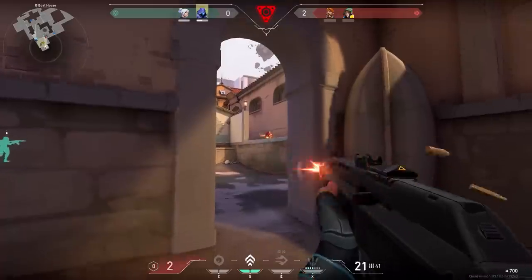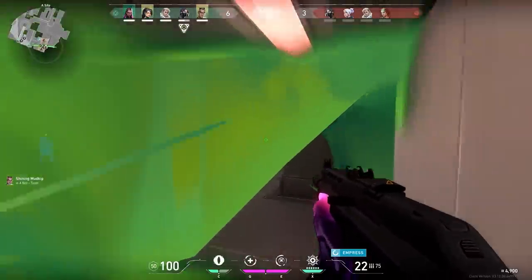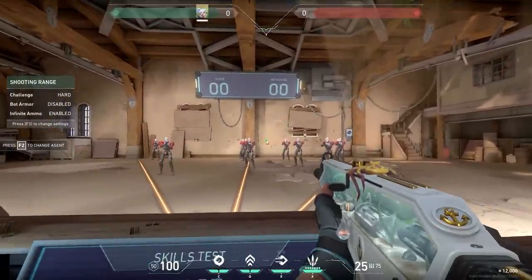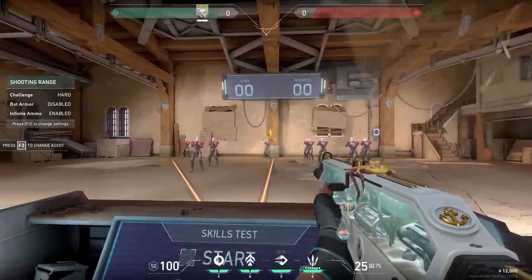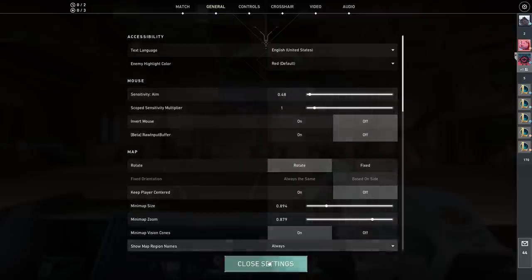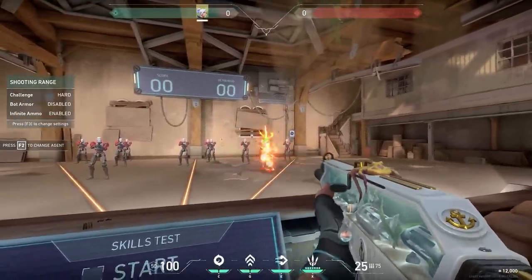I'm wondering what my viewers are using for eDPI, so type yours in the comments. If you want to change your sensitivity, do it in small steps. I personally used to play with 0.6 sense but wanted it a little lower. Instead of lowering it to 0.48 immediately, I did it in small steps — lowering it by 0.04 and playing with it for a full week, then lowering again and playing another full week until I got my perfect sensitivity.